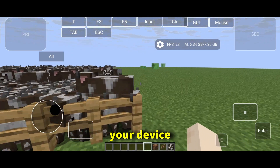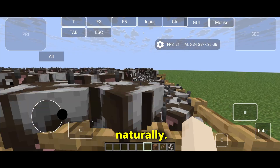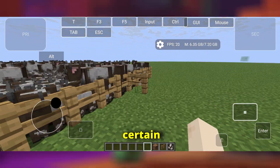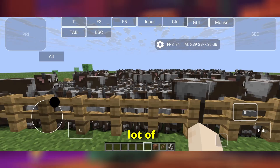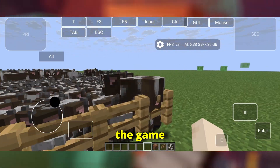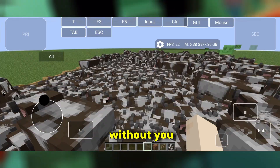This means your device doesn't have to work as hard, so your FPS improves naturally. They also optimised certain animations and effects. For example, when mobs spawn or there's a lot of movement around you, the game handles it more efficiently — basically, smoother gameplay without you needing to tweak much.